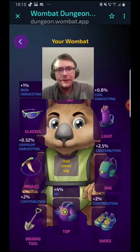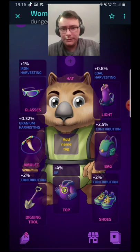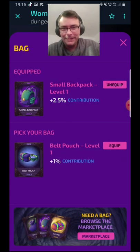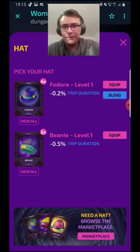Which one was it again? It was the fedora — yes. You can see it says 'blend' here, but it won't let you blend because we don't have four. We only have two. It says '2x' — you need '4x' to be able to blend them.